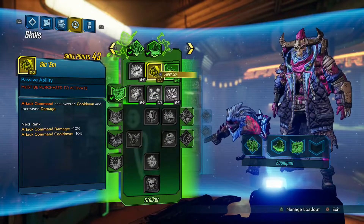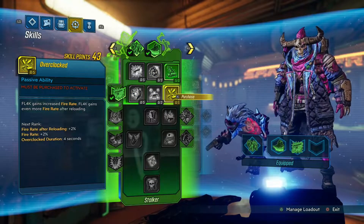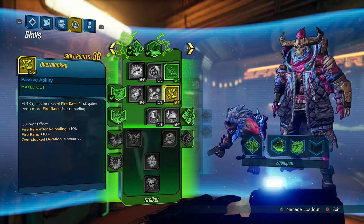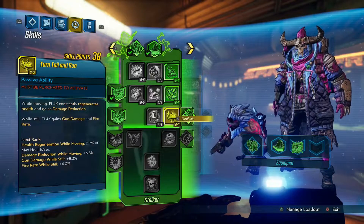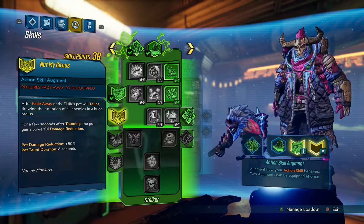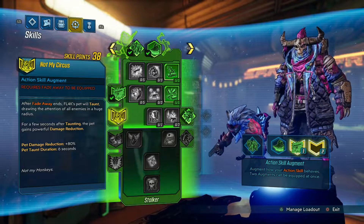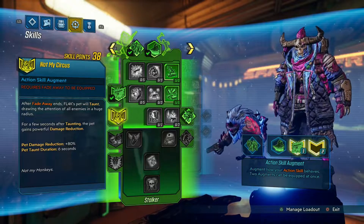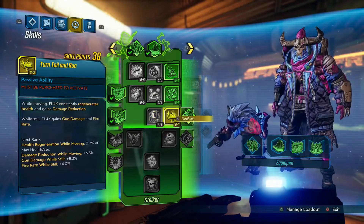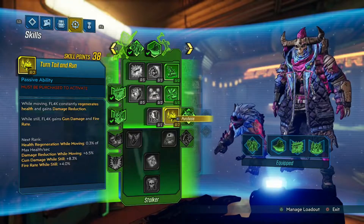This is strictly all-out DPS. You're going to want to go 5 points into Overclocked. Once you do that you'll unlock the second tree. You can equip this just for now to make your pet taunt and get a huge damage reduction. Then after leveling even more, put 3 points into Turn Tail and Run.